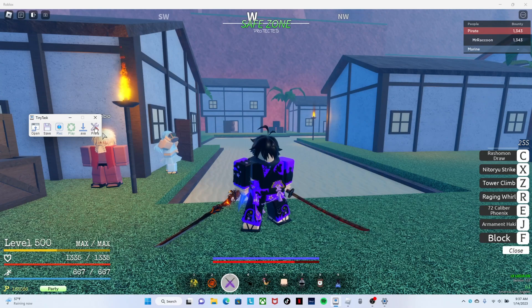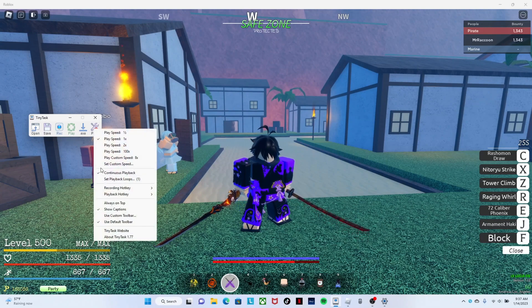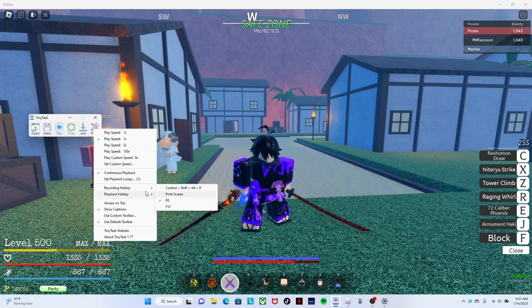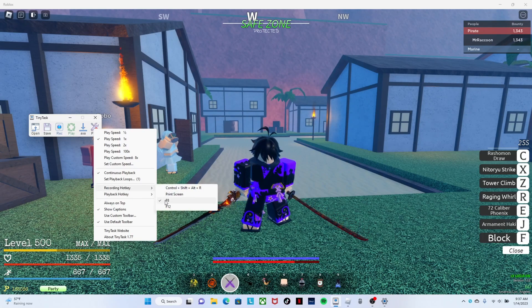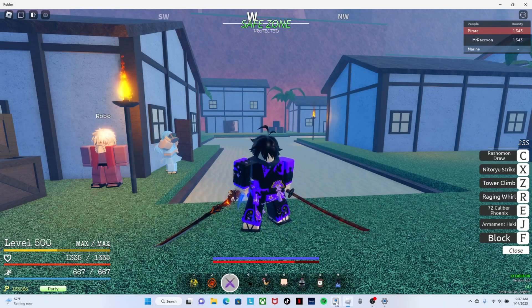Before you do whatever you want to do, you want to go to press and go to continuous playback. Click on that and it should have a check. Then for recording hotkey you want to set it to F8, and for playback hotkey you want to do Control Shift Alt P.